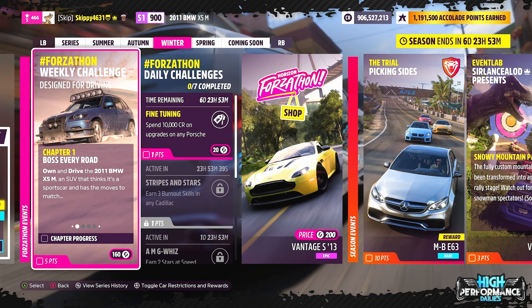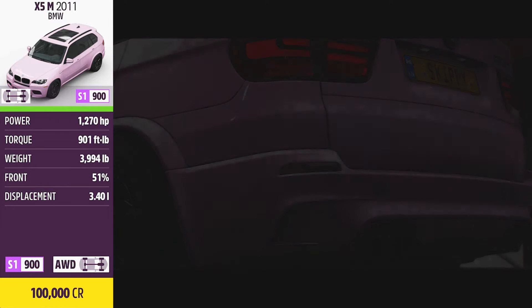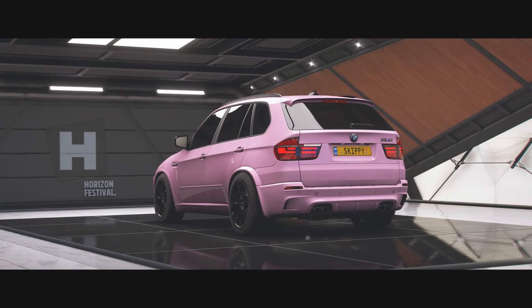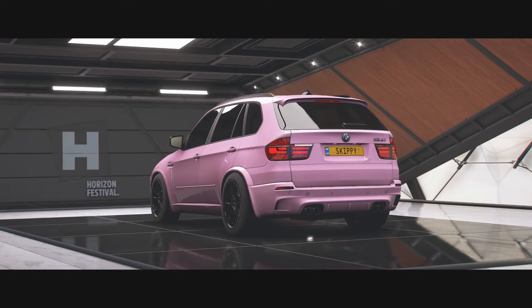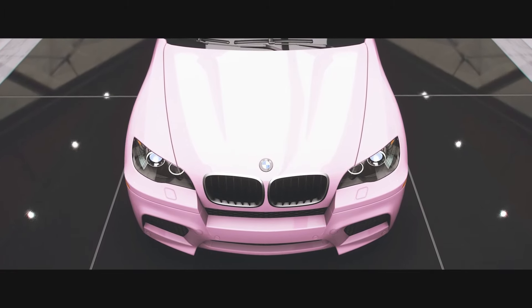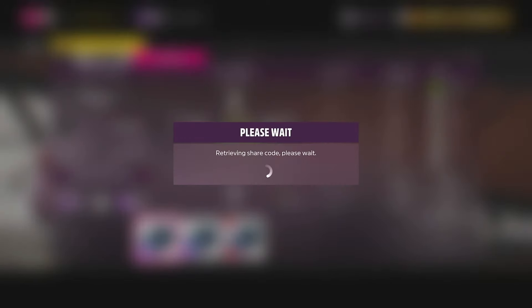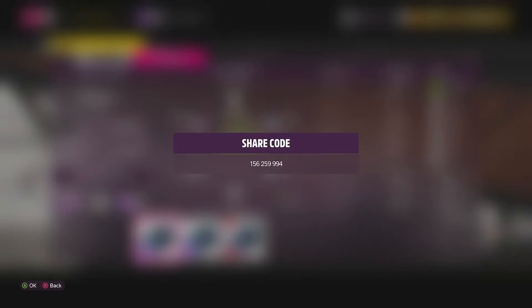Let's get this week's Forzathon challenges designed for driving complete, kicking things off with Chapter 1, Boss Every Road. Own and drive the 2011 BMW X5M, an SUV that thinks it's a sports car and has the moves to match. Personally, the 2011 BMW X5M is one of my least favourite cars ever produced, but here it is from the auto show at 100,000 credits — completely overpriced in my opinion. The tune I'm using in today's video is up for download; share tag skippy4631, and share codes for tunes are in the description and comments below.